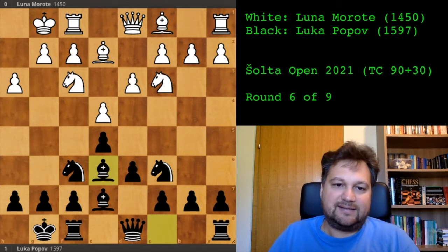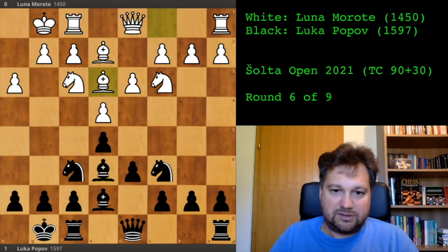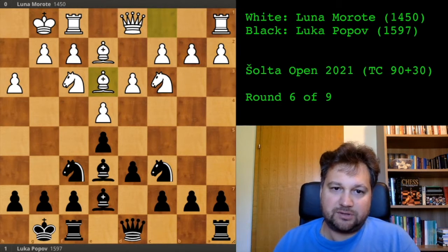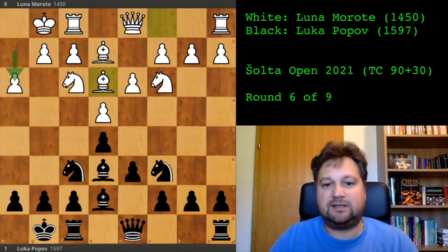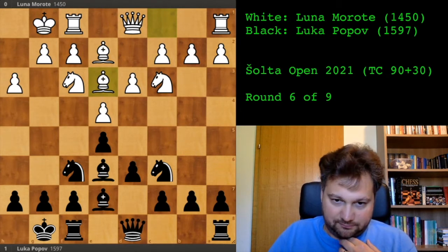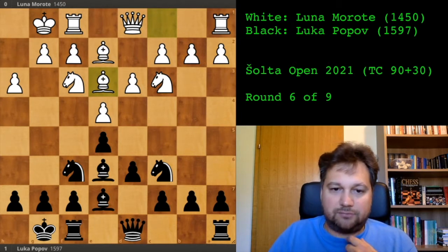At least I have equalized, because she wasted tempo by playing that move. Now she develops her bishop as well. The position is rather symmetric, but she has this h3 move which does nothing. It's my move, so it's almost like I am white here — I have the move and that move didn't do anything.